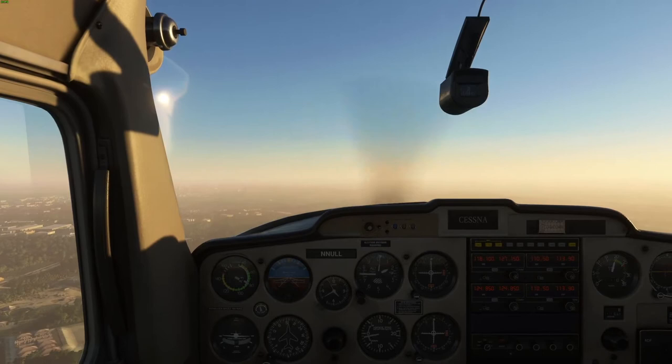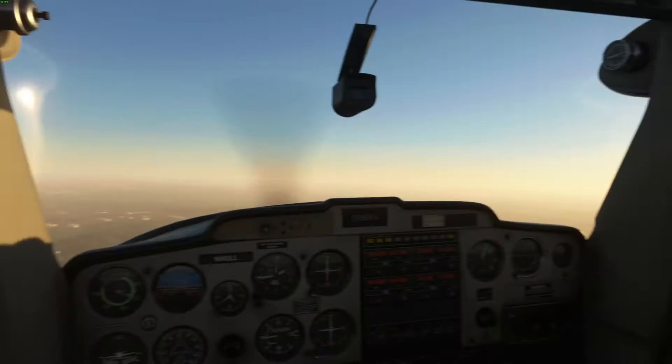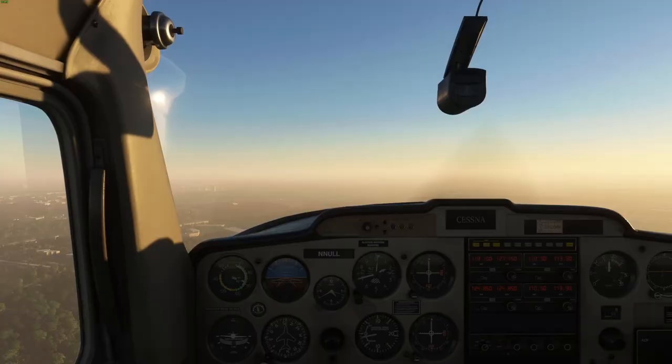Tower cleared Null to land 36 Right full stop. Abeam the end of the runway, he correctly added flaps 10 - but he didn't call a speed check. I'm sure he did it knowingly given how he's been performing, but it's really important to verbalize these things: 'speed check, flaps 10.' He then turned on his landing light and taxi light. Different flight schools may give different procedures, but in the circuit I like to have both on all the time.